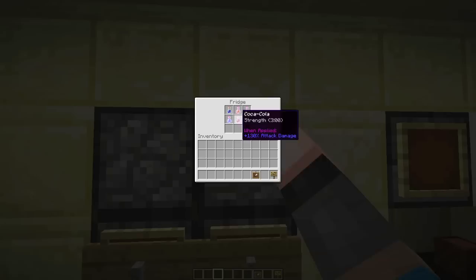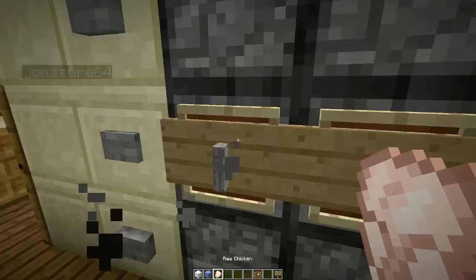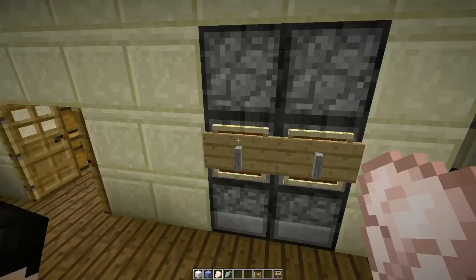As you can see, it says 'fridge' on this side and 'freezer' on this side. The top of the freezer holds our ice cream, the middle holds all our frozen meats, and the bottom holds our ice, because the freezer is meant to hold ice.